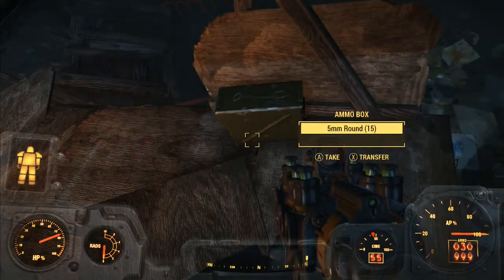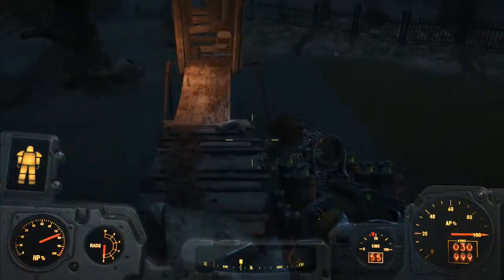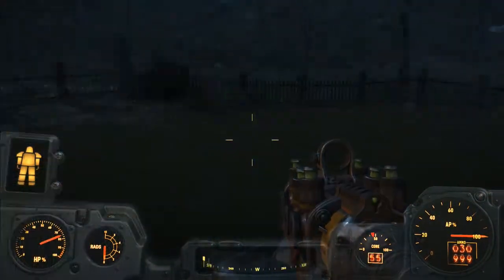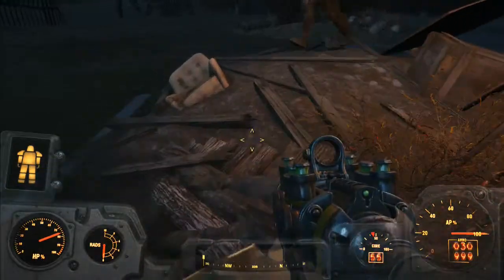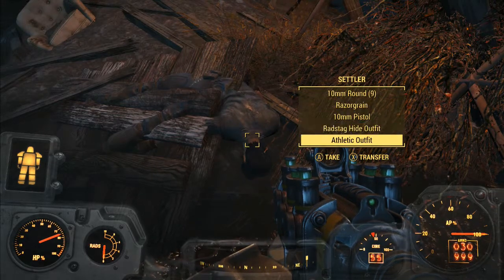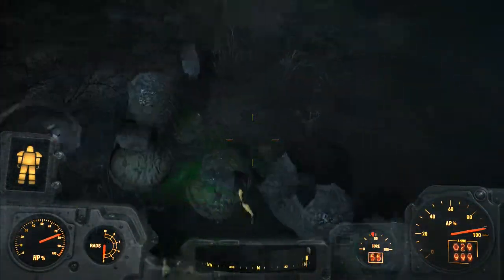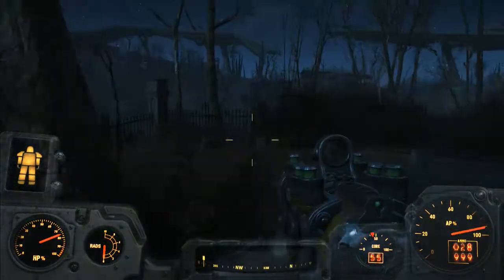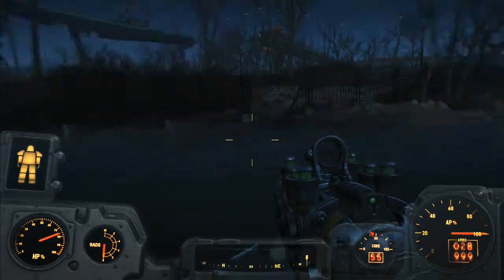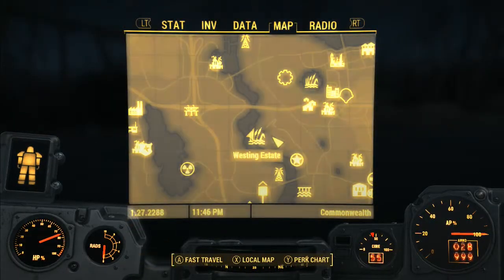There's a bed, there's some ammo. There's a signed baseball card. I don't see a bat though. Yeah, I'll definitely do this as a follow-up video for the actual quest. Over here, this is what you can expect. Stupid eggs. Alright, that is going to conclude Westing Estate. We'll be right back.